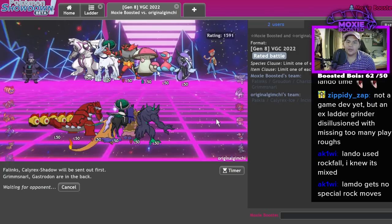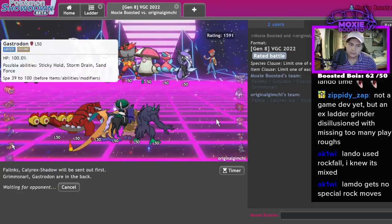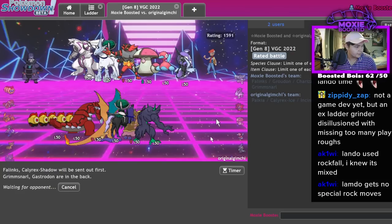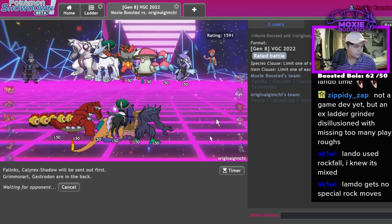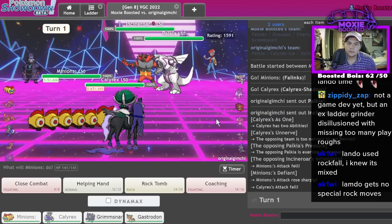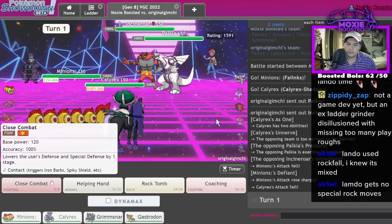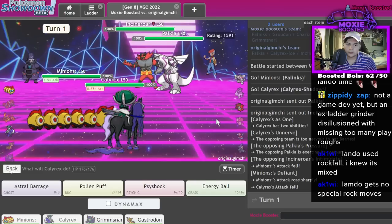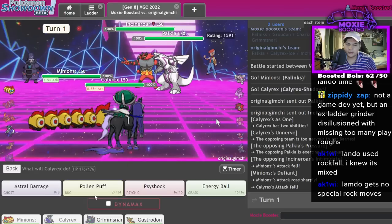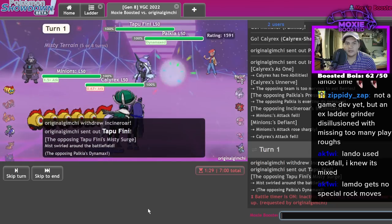Especially if I go for like Max Phantasm into the partner and just Close Combat — that might KO. This is an absolute win. Actually a Helping Hand here — Astro Barrage, get a Close Combat.